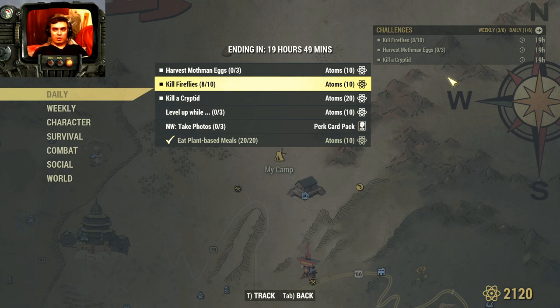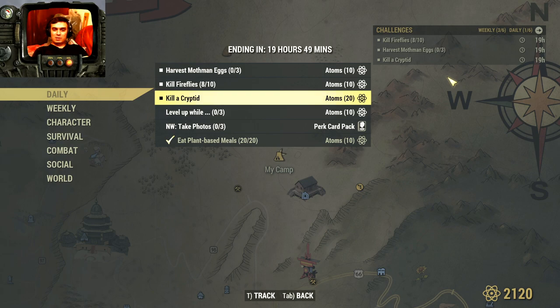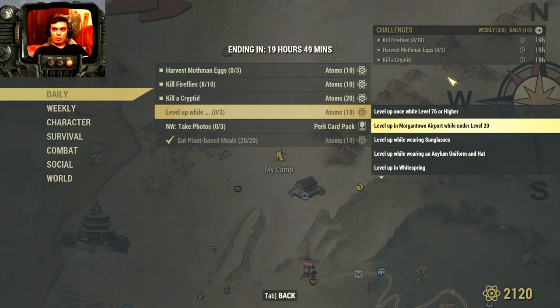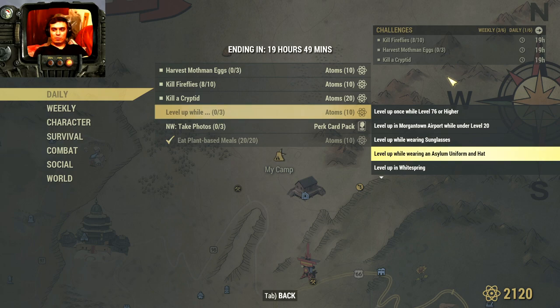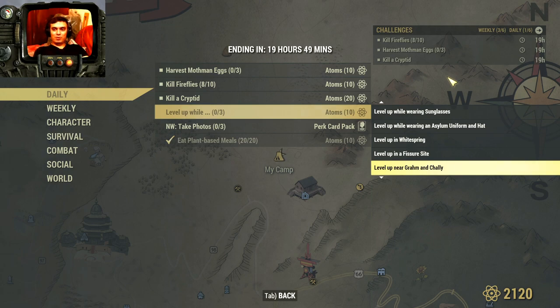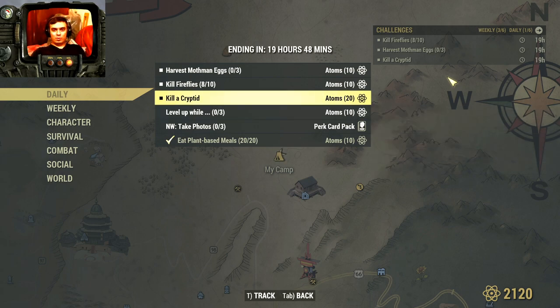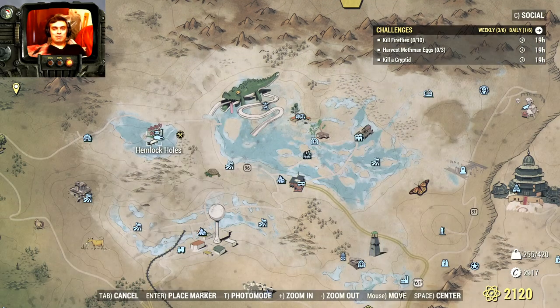Kill a cryptid — I think it's when you kill that big grafton monster. We're gonna give it a try right now. Also, if you want to earn an additional 10 atoms on top, you need to complete three sub-challenges at the same time: level up at level 76 or higher at Morgantown Airport under level 20 while wearing sunglasses and an Elysium uniform and hat; level up at White Springs Fissure site; or level up near Graham and Chally the traveling super mutant merchant while wielding a sword, engaged in PvP while in your camp or a teammate's camp.